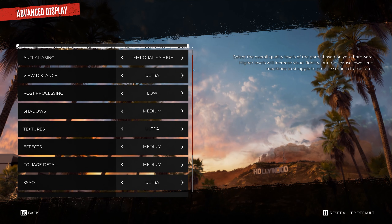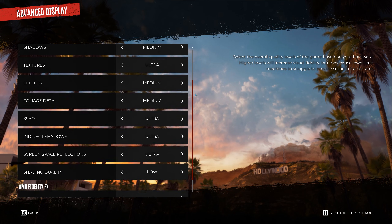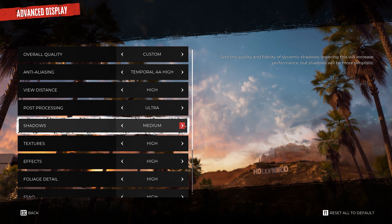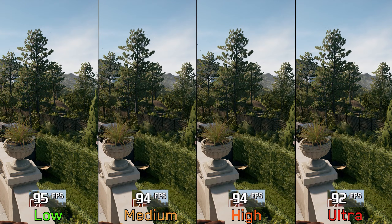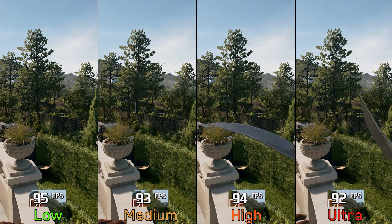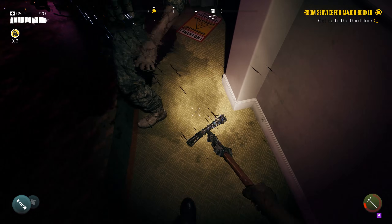When it comes to the graphics menu, it's what you expect from an Unreal Engine 4 game. We have settings for post-processing, shadows, effects, and so on. Today we will see how each graphics setting scales in terms of visual quality and performance. So without any further ado, let's get going.